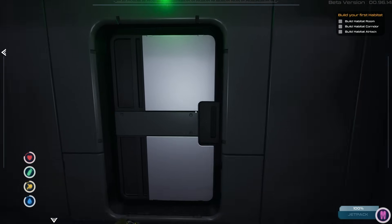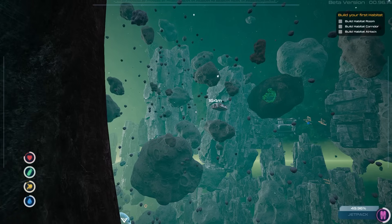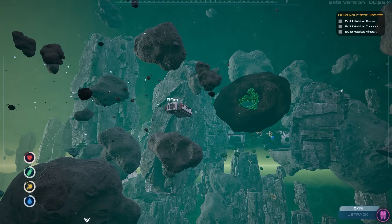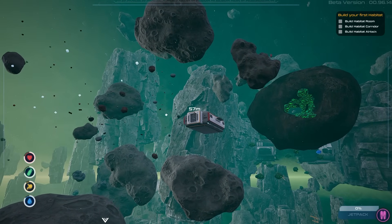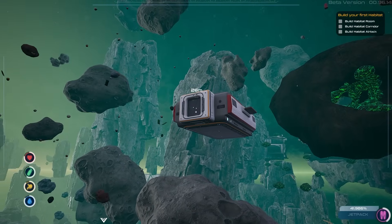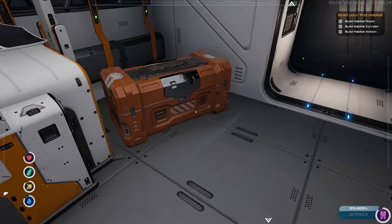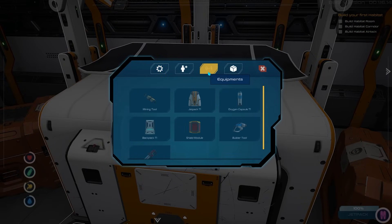The next objectives are to build a habitat corridor, habitat corner, and habitat airlock — now we're starting to build, I like that! I'm thinking of Planet Crafter and Subnautica where you build little outposts for oxygen while traveling. I think I'll attach it to my base for now. I don't have the building tool yet — I got the blueprint to make it. I have to craft it. What is a laser tool? 'Powerful laser used for cutting through materials, mining resources, defending.' There we go — defending!